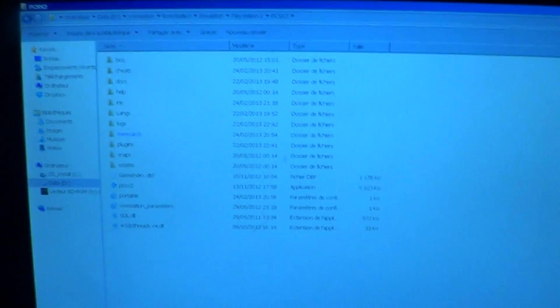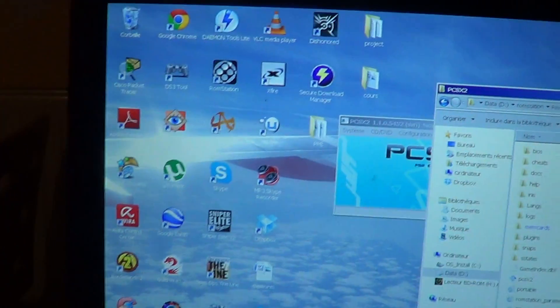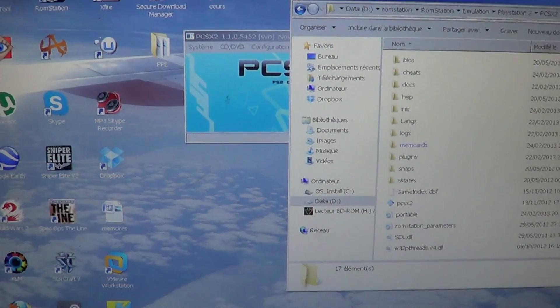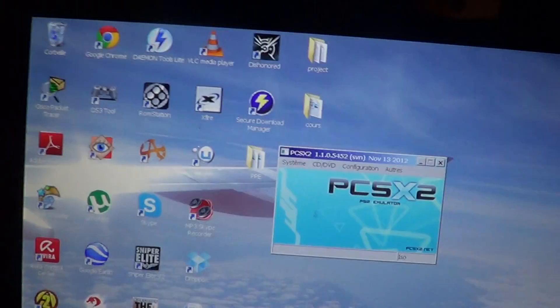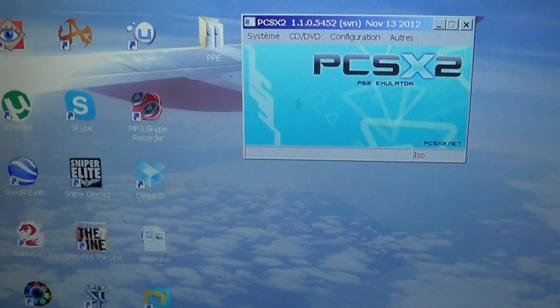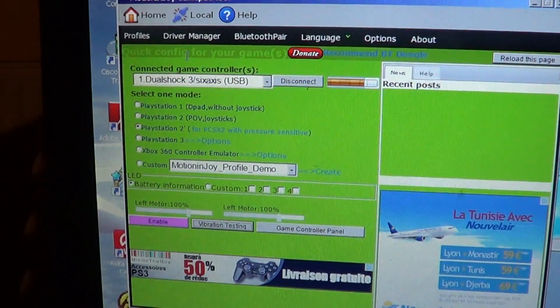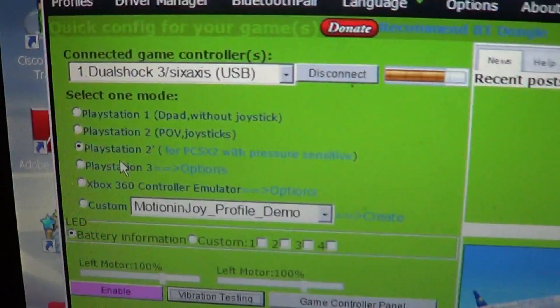Hi there, my name is Robin and I will show you today a tutorial on how to make MGO 1 working on the PCSX2 emulator. First, I'm plugging my PS3 controller on my laptop and using the DS3 tool to emulate a PS2 controller.